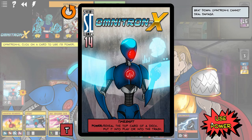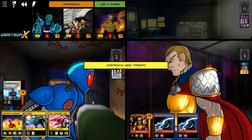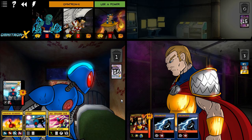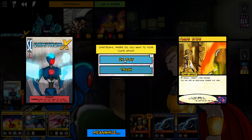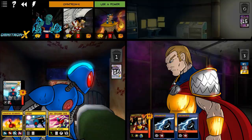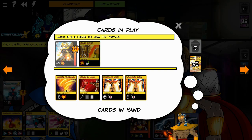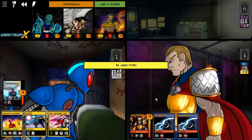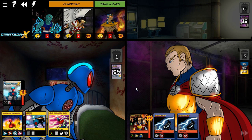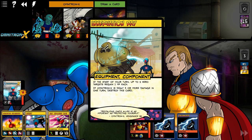So now Iron Legacy is all of a sudden just down to two galvanized events - that was great. Omnitron X has a great ability where you reveal the top card of any player and it can come into play if you want. So I picked Ra, because Ra's my heavy, my big tank - that's the one that does the damage. He did the damage, boom, and since a card's in play he has to use his own personal power again. He gets his fire there on Iron Legacy.